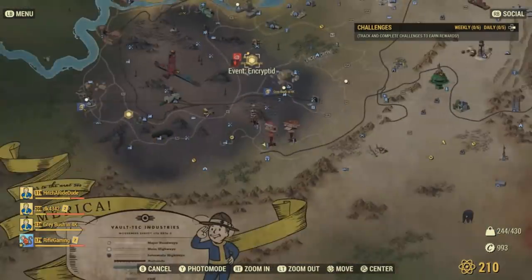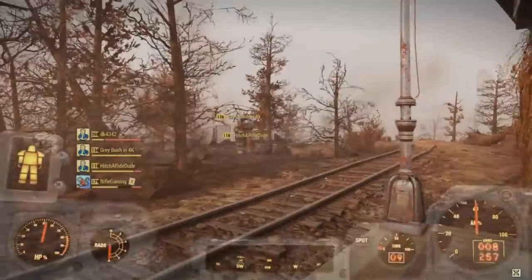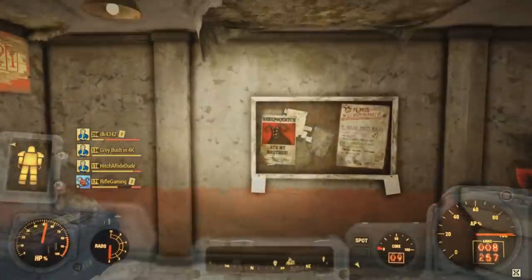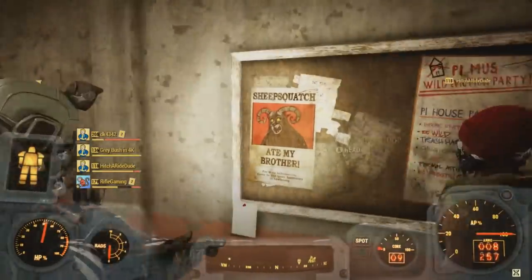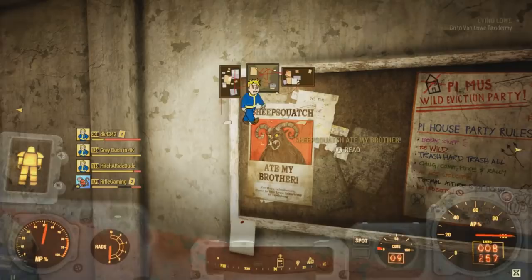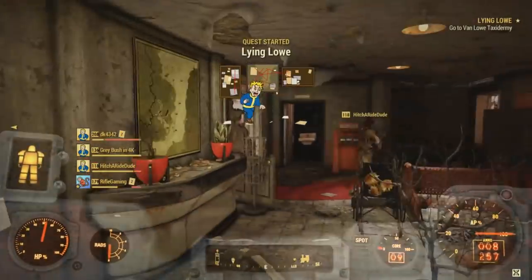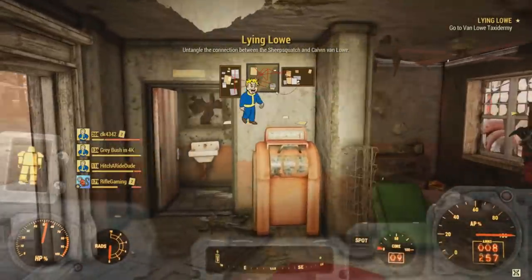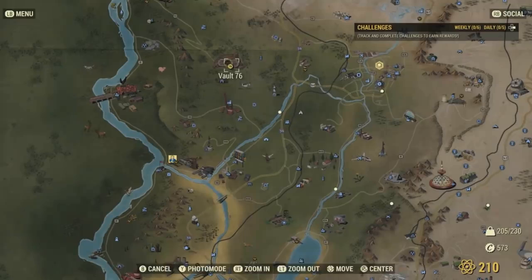We actually get to experience this at the end of the new Lying Low questline, which I'm sure a lot of you probably already guessed, because the whole concept is based around the Sheep Squash. You can start by finding a Sheep Squash poster around in the game — you can find those at the train station, or you can go to the Atomic Shop and get it for free, and place it at your base and find out about the questline there.